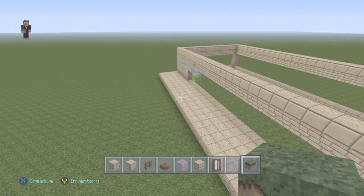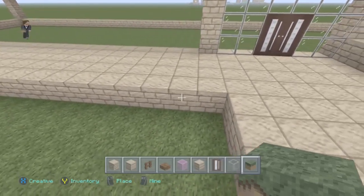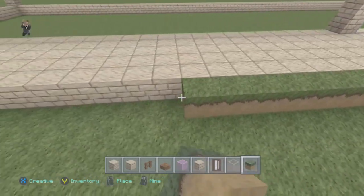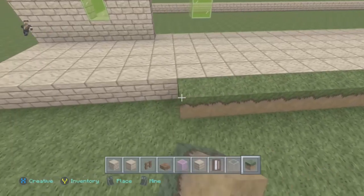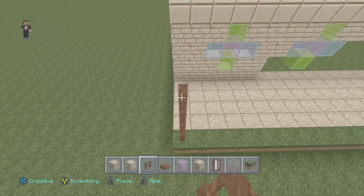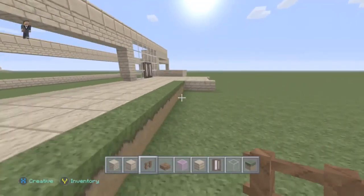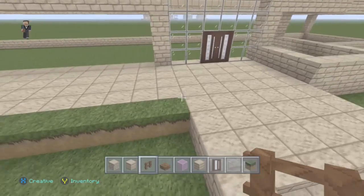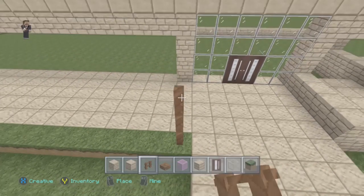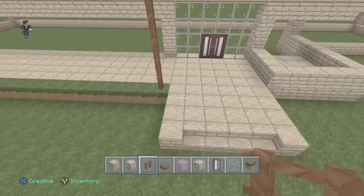Next I'm going to put a layer of grass down — it's completely preference what you choose. You can go with dirt or anything else. Then we'll move on to starting the patio. The patio needs to go to the same level as the smooth sandstone. I hope you're enjoying this basic foundation video — I am only doing the lower tier of the church. I will show you the finished article towards the end.